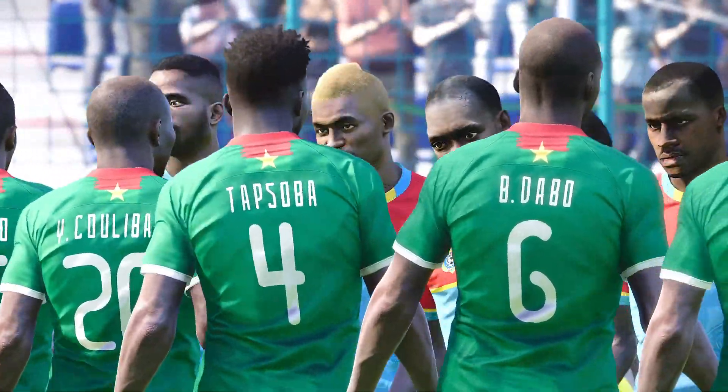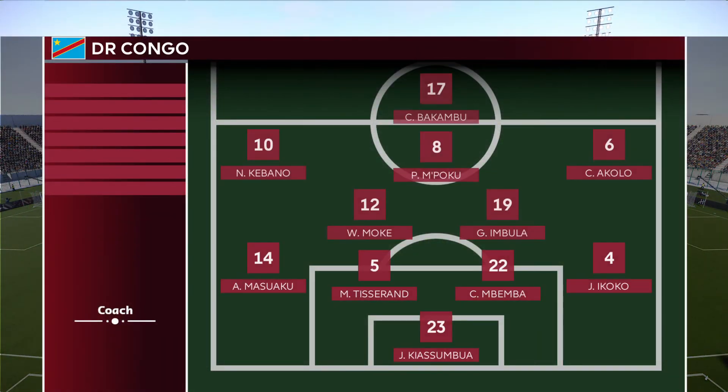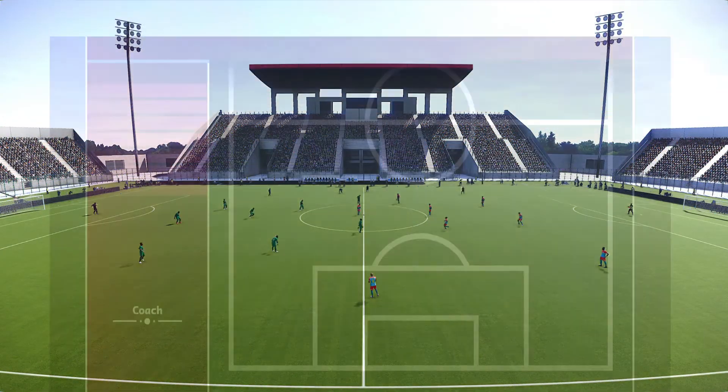As these two sides prepare for kickoff, let's take a look at our starting lineups. The Democratic Republic of the Congo is going up in a 4-2-3-1. Bakambu, the player to watch, the primary scoring threat. He's got Mpoku in behind. Cabano and Ikolo on the wings. Congo play a double pivot in front of their back four.